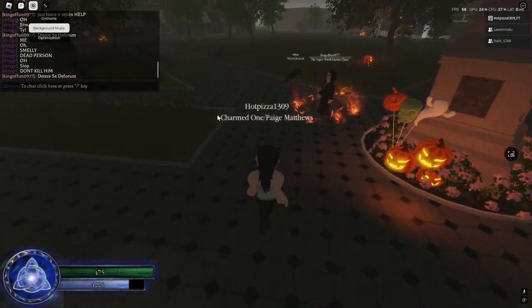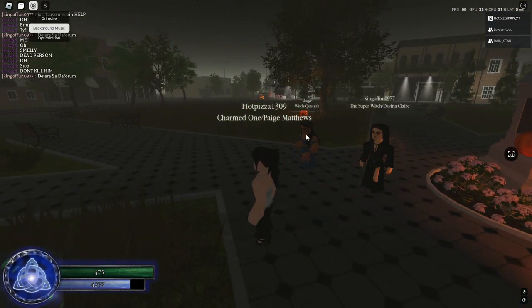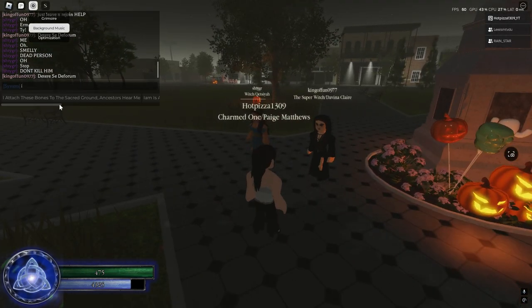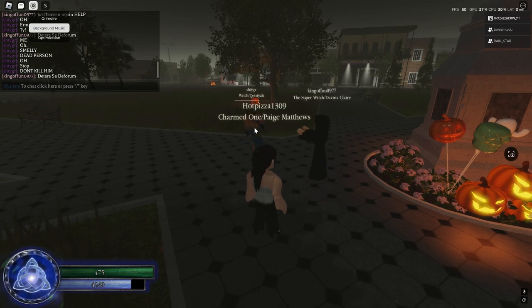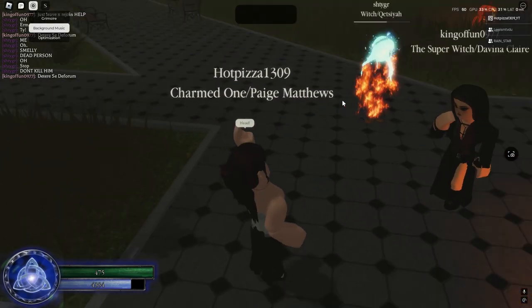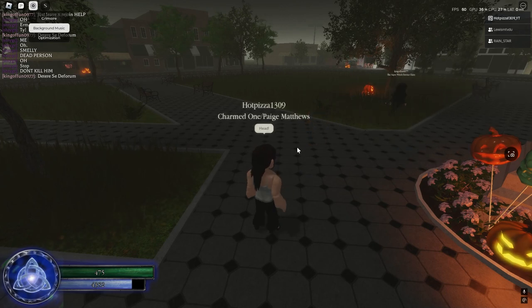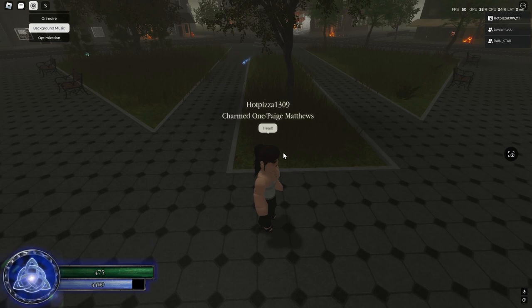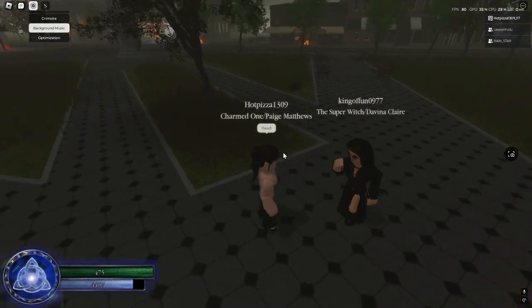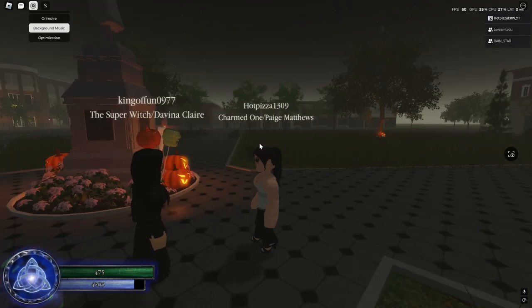Next we got B, which is head orbing — it's basically an instakill and it can kill basically anyone in the game, but they need to be under 70% health. It will kill them instantly — it doesn't matter what type of character they are. It can even kill charmed ones. So it kills anyone in the game as long as they're under 70%.